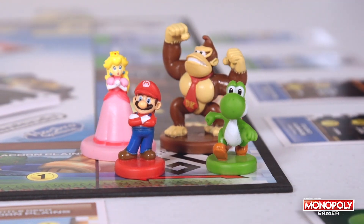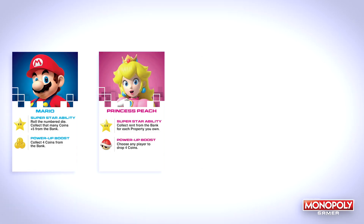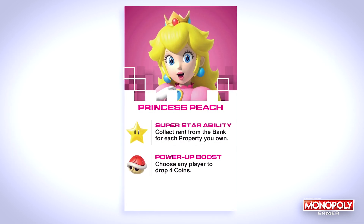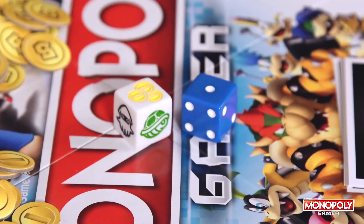Now my favorite part — playing the character abilities. These characters all have unique abilities that can really mess with your opponents, so it matters who you choose. In Monopoly Gamer you get Mario, Princess Peach, Yoshi, and Donkey Kong. Each character has two unique abilities: one activates when you land on a superstar board space, and the other lets you boost certain abilities on the power-up die.